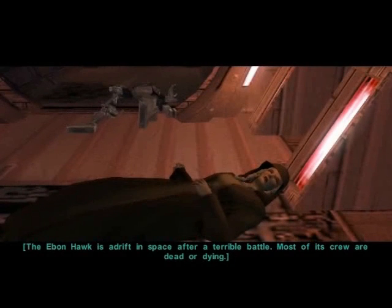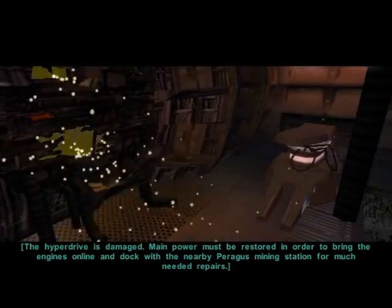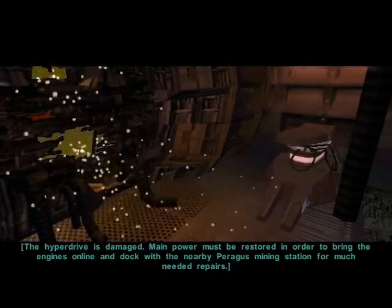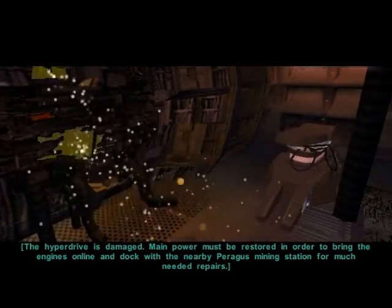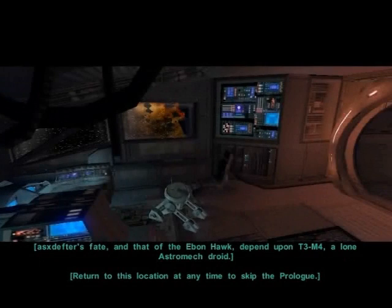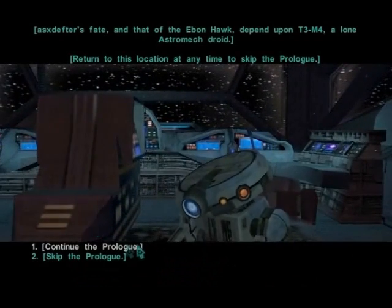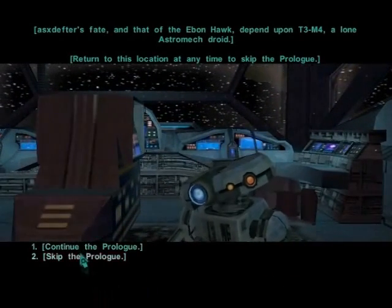Most of its crew are dead or dying. You lie in the medical room in critical condition. You won't survive long without medical attention. The hyperdrive is damaged. Main power must be restored in order to bring the engines online and dock with the nearby Peragus mining station for much needed repair. Your fate and that of the Ebon Hawk depend upon T3-M4, a lone astromech droid. Return to this location at any time to skip the prologue. T3, what did you do? We could skip this whole prologue thing, but why not play it?